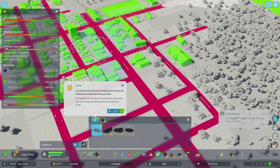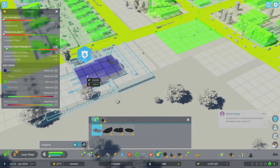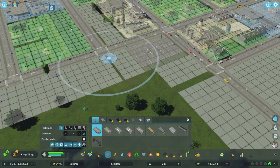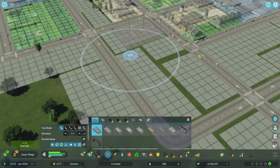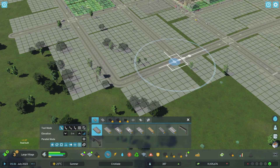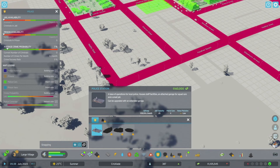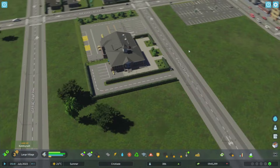We'll put the police department up here - right next to where the street would be. I'll put in a road first because I don't want to lose my nice organized roads. We go police station and put it right about here. There we go, we've got a police station now! I want to get transportation going next because that will be quite important.